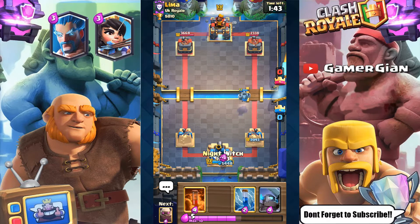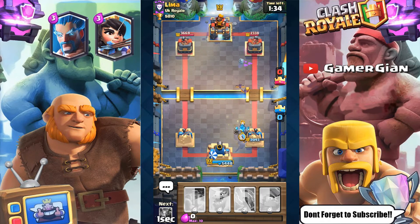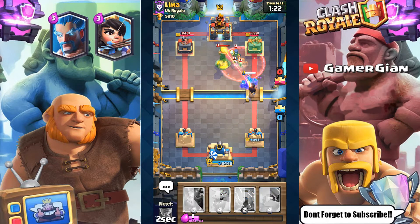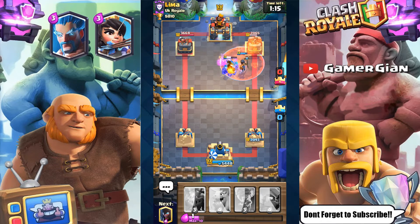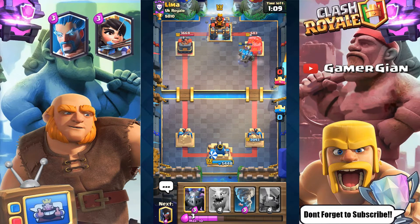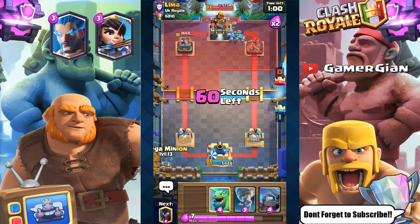I'm going to go Night Witch and drop the Golem the same way I started. This should build up enough of a push. If they drop the Witch or a Roll Giant, I should be good to go. Luckily they played it poorly because I got nice value out of the Poison and the Zap. They were forced to use a Fireball and a lot of Elixir — this tower is done. Up one tower to zero. Thank God their Infernal Tower wasn't in cycle on the first push.